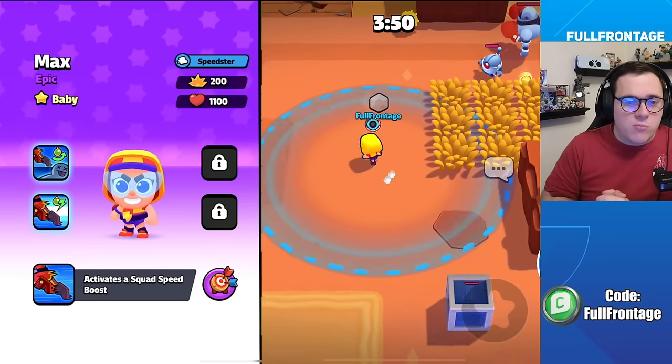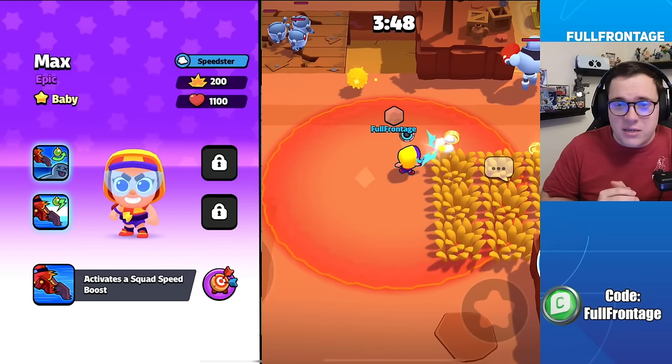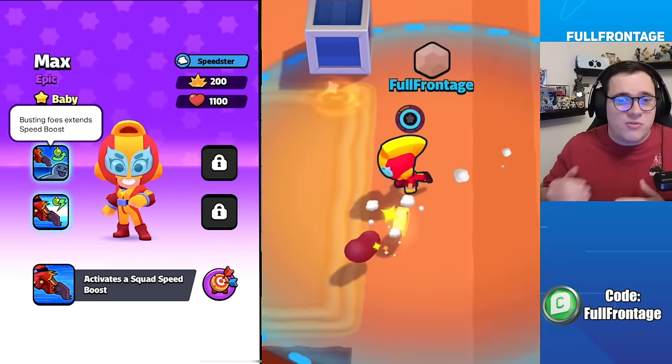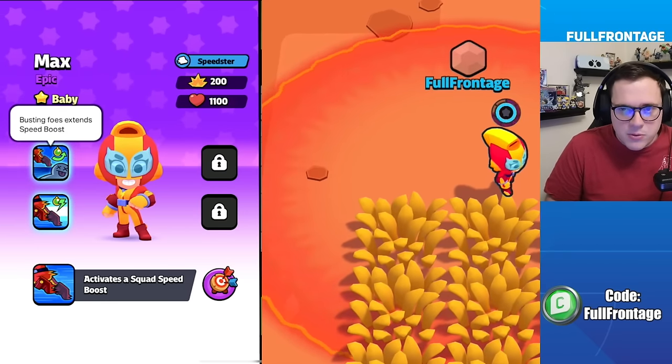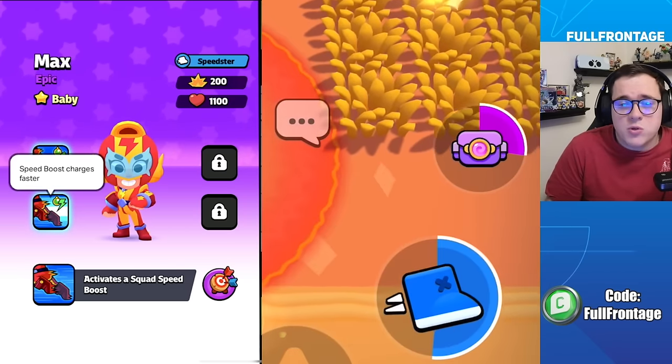For Max, in her baby form, she will activate a squad speed boost when summoned. In the classic form, when you bust foes, Max will increase the duration of the speed boost. And in the super form, Max's speed boost will charge faster.